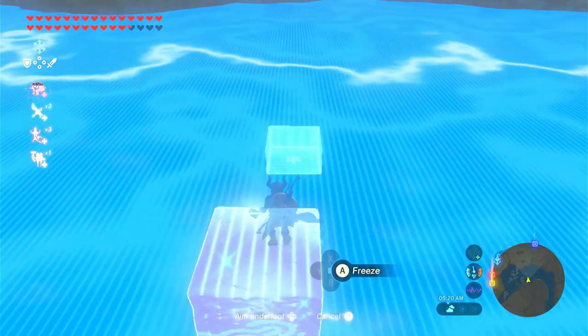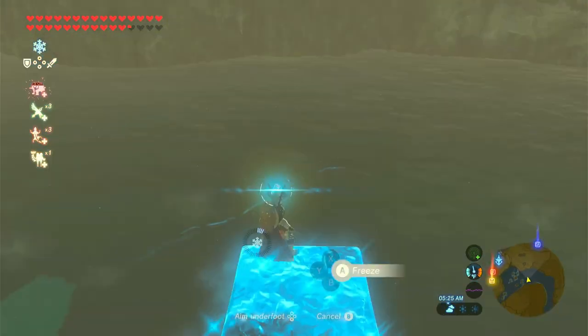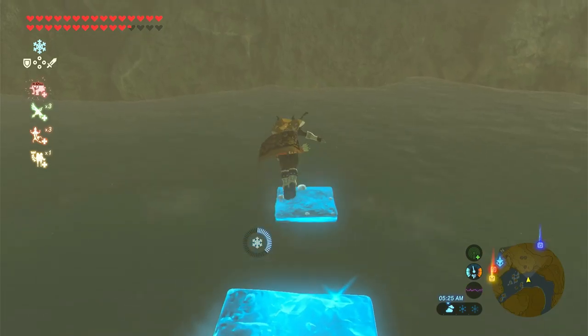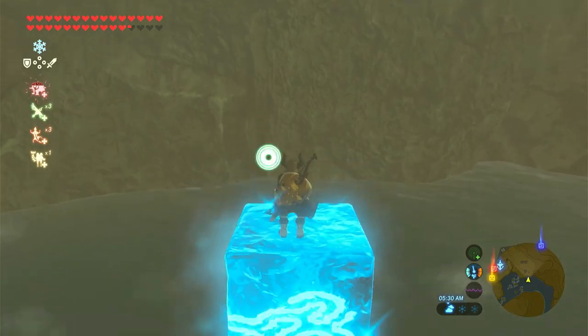In 4th place, I have the Cryonis Rune. This rune allows you to build ice pillars in the water, but it needs water to work. It can be super useful because normally when swimming you have to watch your stamina, but with the ice pillars you can just make new ones and jump onto them, making it extremely useful for crossing water.